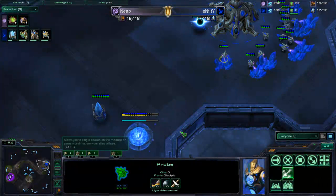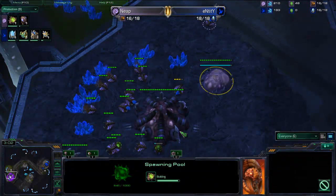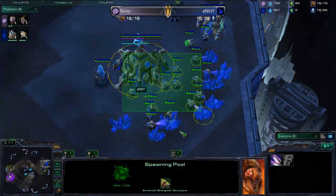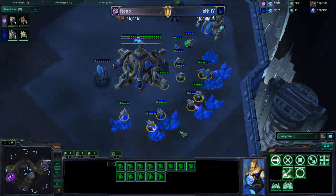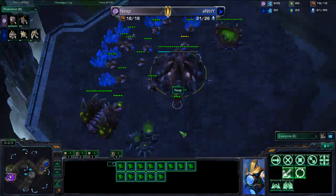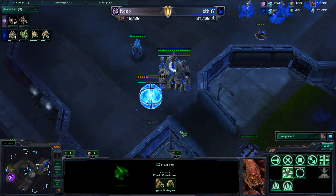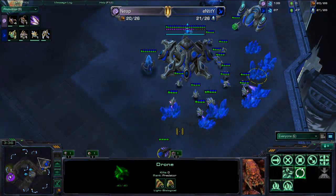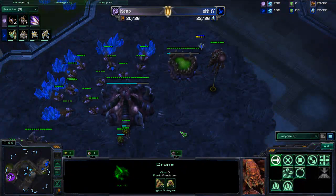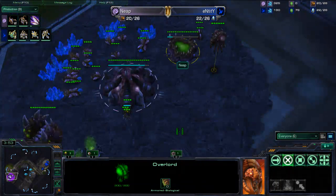I'm surprised with cross positions that the Zerg didn't go hatch first. I don't really see a reason not to hatch first — you always want to get that economy going. He is getting that queen out and he's going to be supply blocked until this overlord finishes, so he probably could have put it out just a moment earlier. We've got the second gas going down — blink stalker maybe, or some stargate tech, or a two-gate robo.